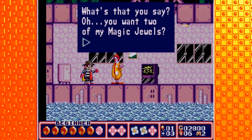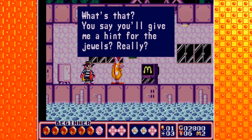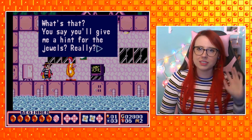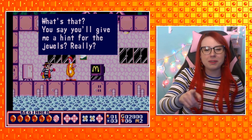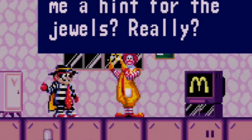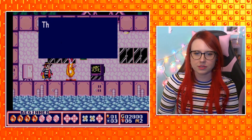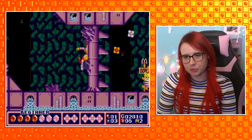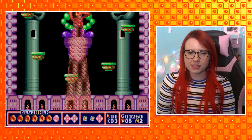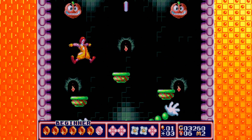He wants two of my magic jewels, and he'll give me a hint in exchange. Why don't they just have Hamburglar speak for himself? He could have a text box come up when he talks, not just Ronald. This is teaching us that on the boss, we have to attack him while he's eating the jewels. So we want to stand in his ray laser — that's when he takes your jewel, and then you hit him.